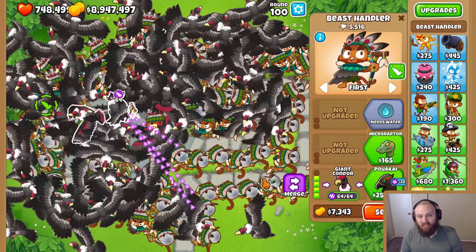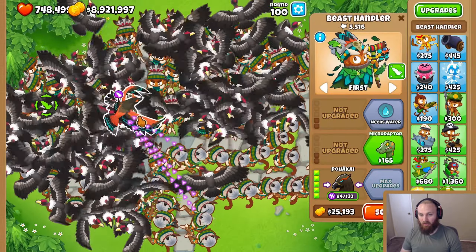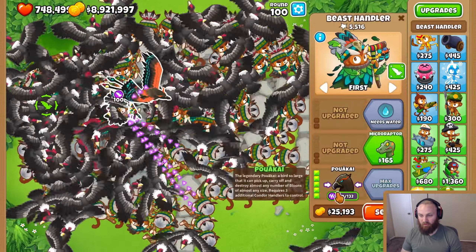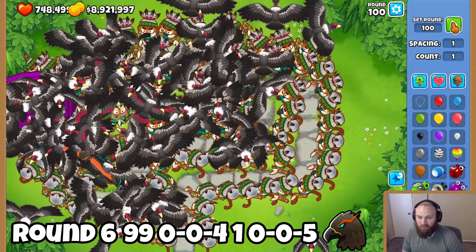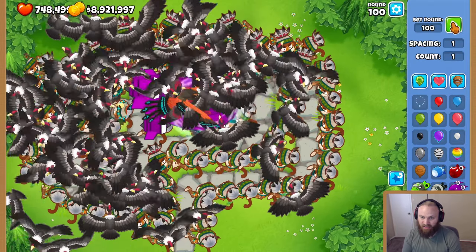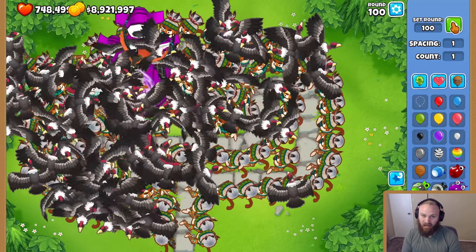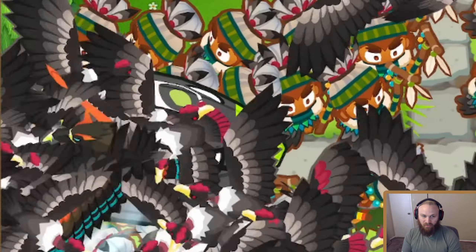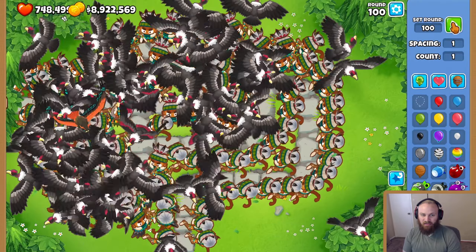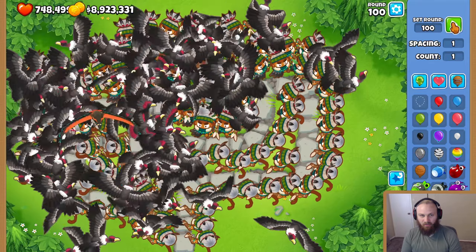We're going to upgrade one Beast Handler to Poakai — this one here. We need to fully upgrade the Tier 5 Beast Handler, so let's merge some of them to it for full potential. Into round 6 — I expect it to completely pop the BAD; this Poakai is going to carry the damage. There's already a bandage — this is a vast improvement. The BAD is already about to pop. They're sending everything back to the beginning, popping all the MOABs. They've almost finished it — and there it is, they got it!